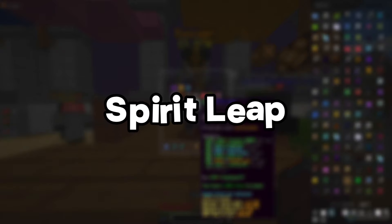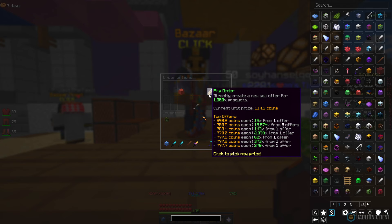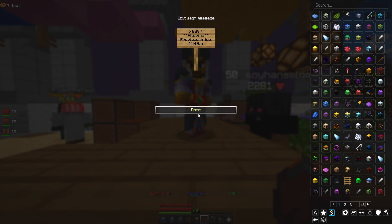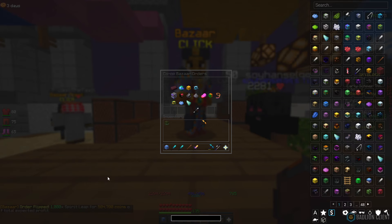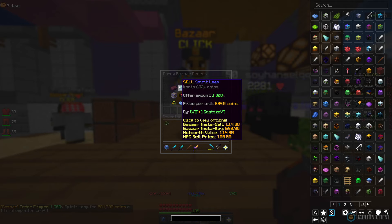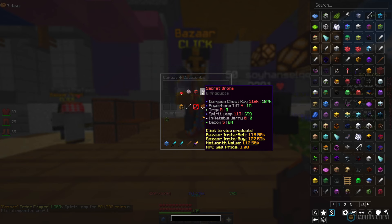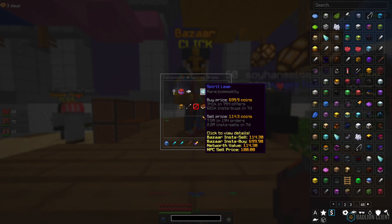Next we're going to take a quick look at Spirit Leap. It's fully filled — we spent 114k on a thousand and we're going to be selling at 699 coins, which means we're going to be making around 584k, so about another 600k. For Spirit Leap you want to go to Combat, then Catacombs, and it's in Secret Drops. There's about a 500 coin difference.